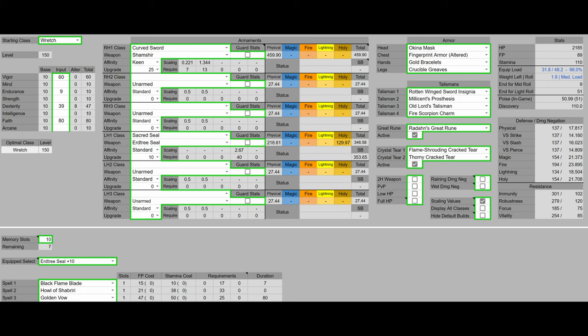For armor, we have the Okina Mask, which adds 3 Dexterity — though it does reduce Focus, which isn't really a problem in PvE. We're going to be using the Fingerprint Armor Altered, the Gold Bracelets, and the Crucible Greaves to give us the 51 poise that is ever so important in PvE.